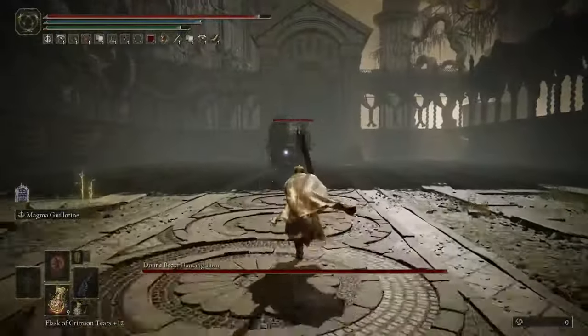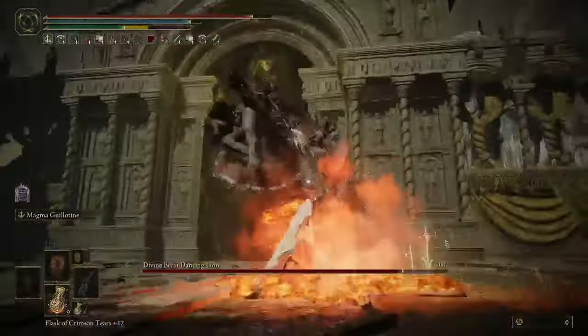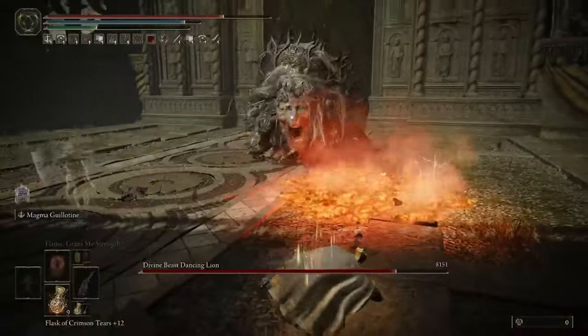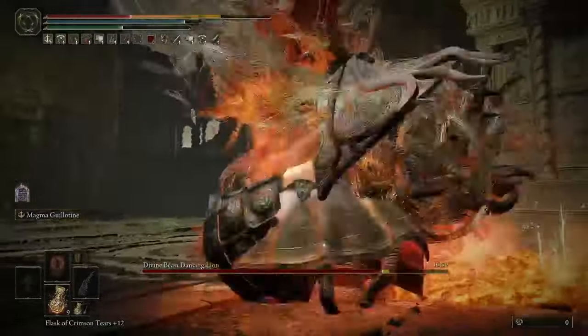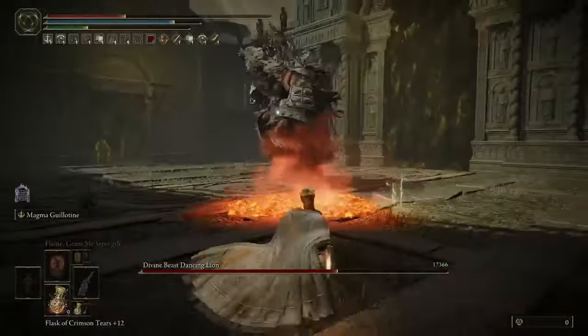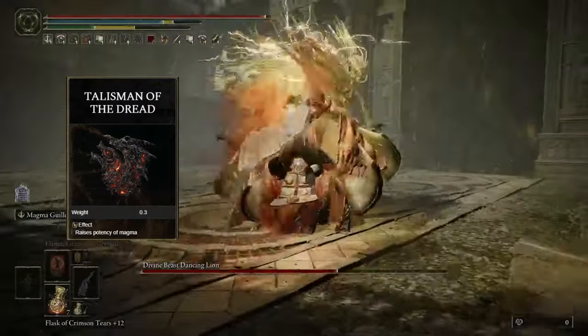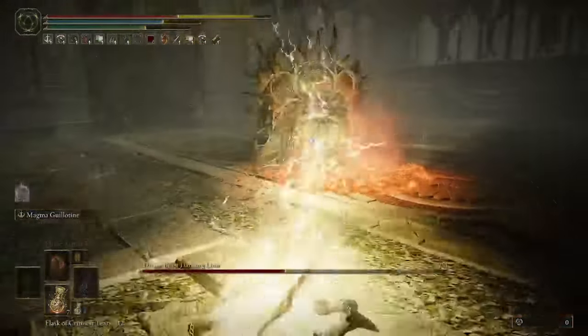First off we have the Magma setup. This utilizes two very powerful weapons together: the Blasphemous Blade and the Magma Worm Scale Sword. Both of these weapons scale very well with Strength and Faith, and their skills deal Magma damage, so they benefit from the new Dread Talisman from the DLC, allowing them to deal 14% more damage, which is a huge increase.